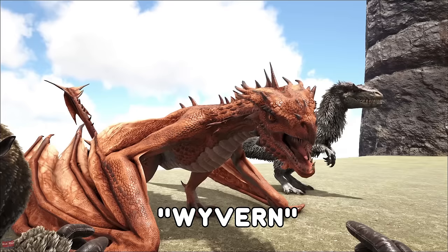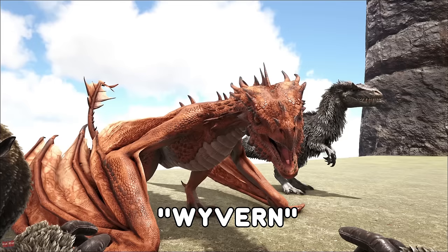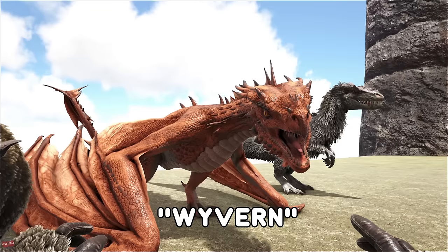The Wyvern was first introduced on Scorched Earth. We have a Fire one, a Lightning one, a Poison one, and now we have an Ice one. To tame these you have to find their nest, steal their eggs — as soon as you take an egg they're all going to come chase you. To raise these you're going to need milk, so you're going to have to find a female, trank it out and get milk from it. They are a very good creature.